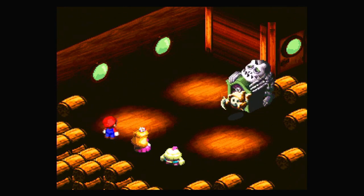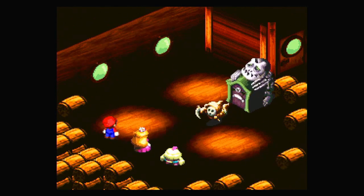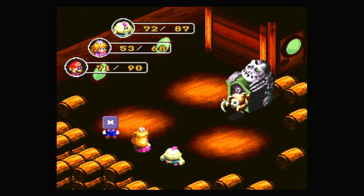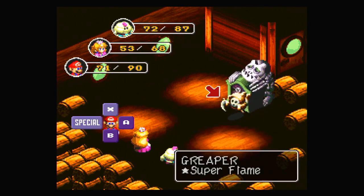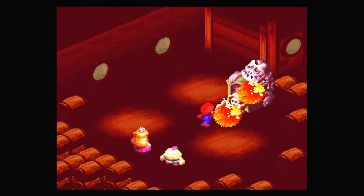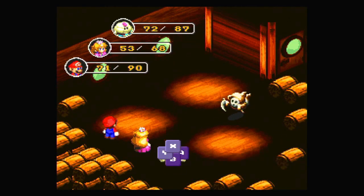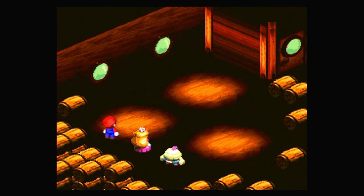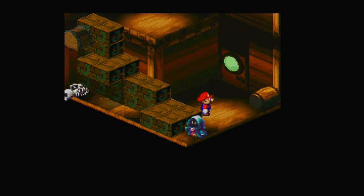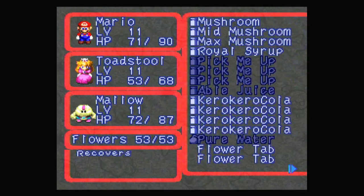Nice block — slap the creeper. I missed — no, I missed! This is all going to go bad now. Let's use Super Flame — take this, take this! That was a lot of damage. Finish you off and we're done. Let me get out of here before that happens again and quickly use a flower tab since that's all we have now. We also have the caracara cola for recovering FP if we need it — 53 FP, that's pretty good.